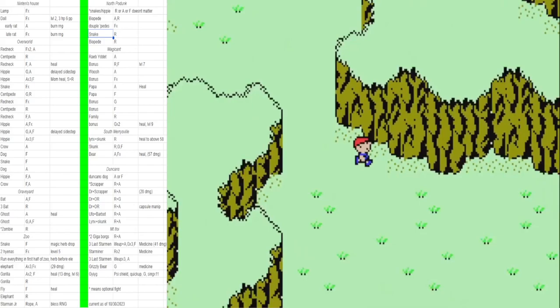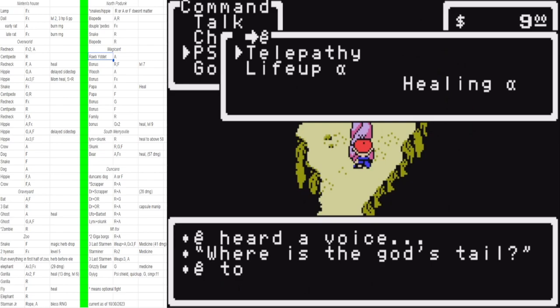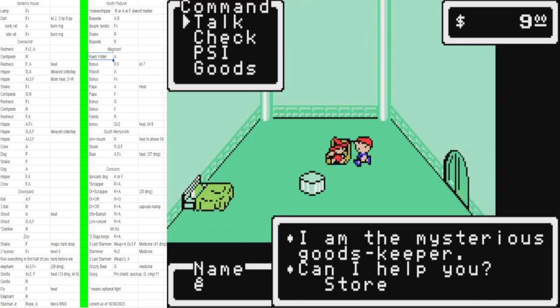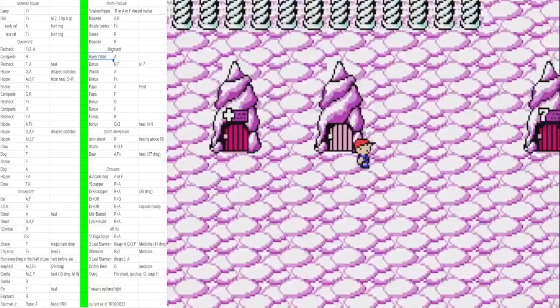We're off to Magicant. Magicant is pretty chill — we just made it past the zoo and Junior, so that's great, plus there are all those crazy buildings and people. There are only three main tasks before we leave Magicant. The first is to deposit the great-grandfather's diary — we don't need it and we need the inventory space. The second is to heal at the hospital house, which is faster than the other healer.